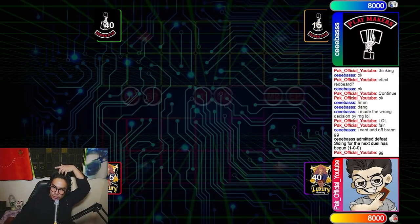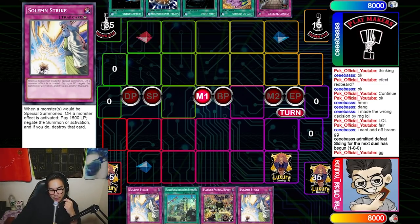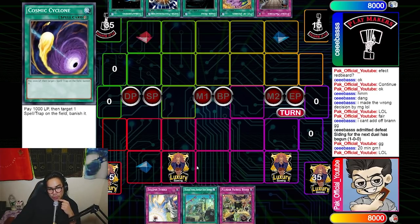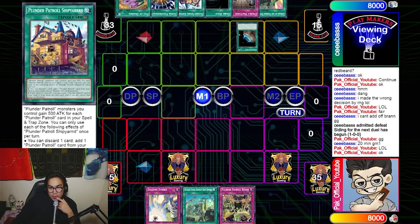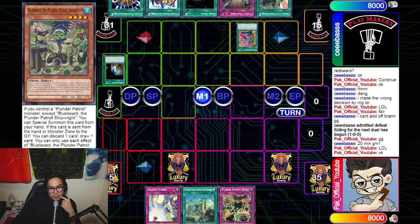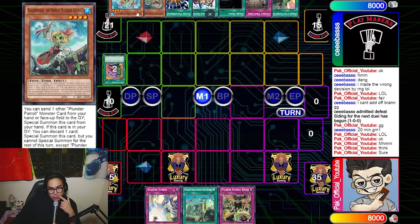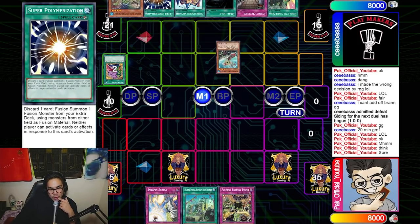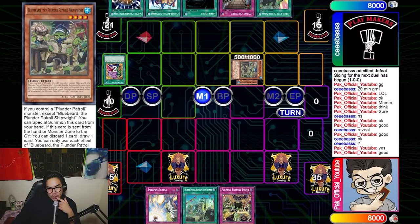He makes me go first again for Game 2. I didn't draw the best hand but I set Solemn Strike and some Booty cards — I set two and saved my Solemn Strike in case he had Lightning Storm, playing very passively. He goes off with Terraforming to get Shipyard, but he starts with Desires first, drawing into two Plunder monsters, and also has Super Poly which is really good in the mirror. He normal summons Golden Hair then special summons Bluebeard to make Bahamut Shark and summon Toadally Awesome — but I just Solemn Strike the summon.